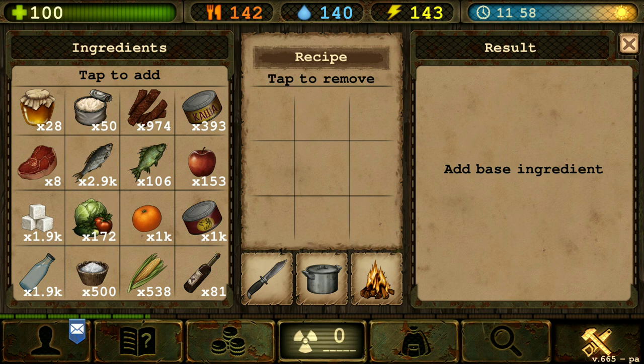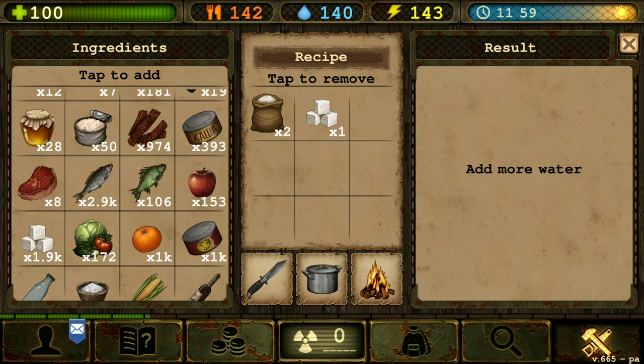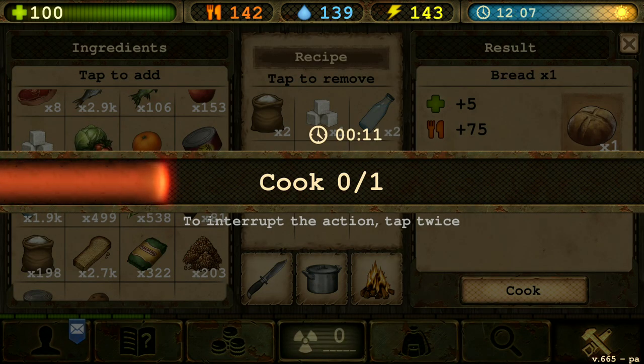Next we're gonna go in the flour section. We're gonna make bread. Bread requires two flour, one sugar, two water, and one salt. There we go.